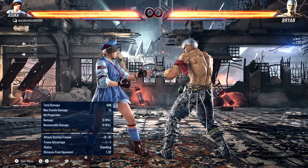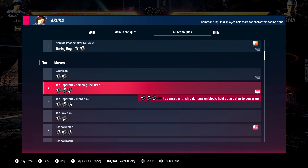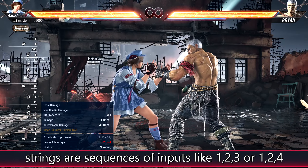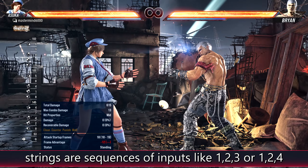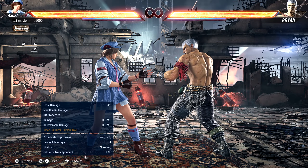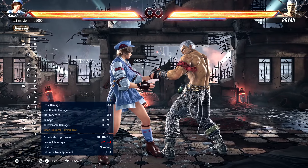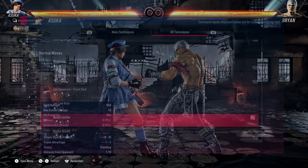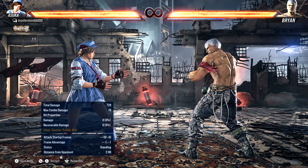The rest of the moves are sequences we call strings. Basic button presses like one-two-three and one-two-four do different things — one-two-three gives a spinning back left kick, and one-two-four gives a front right toe kick. These sequences are called strings. You can just tap through them — one, two, four — glide right through it. Some strings are delayable and some you have to press fast, but for the most part you can just tap tap tap. If the third button doesn't come out, you probably need to speed it up.